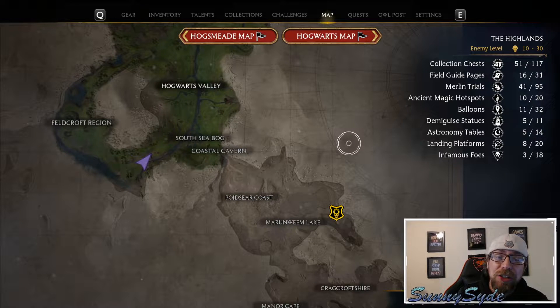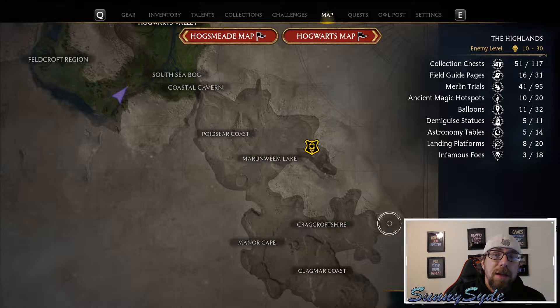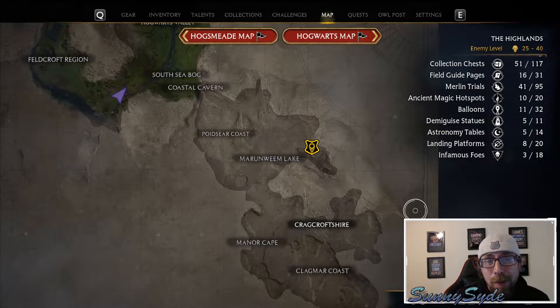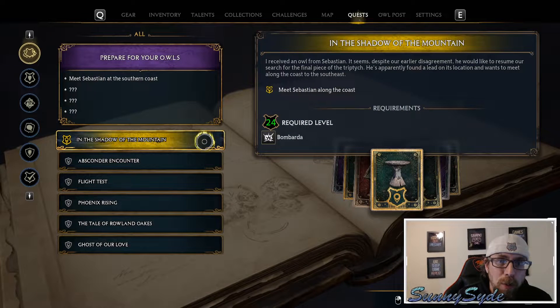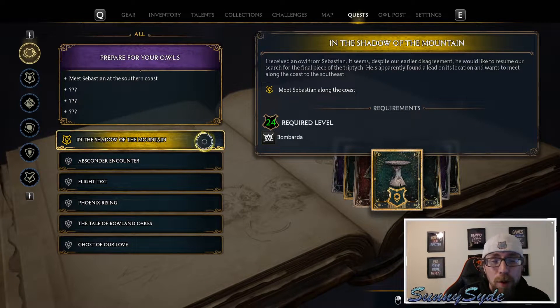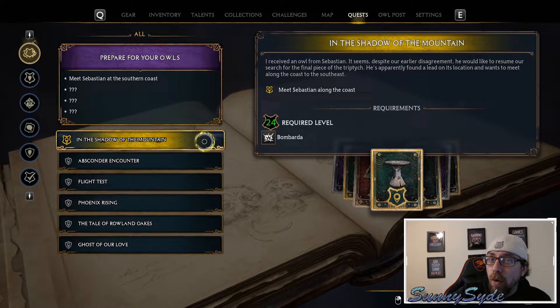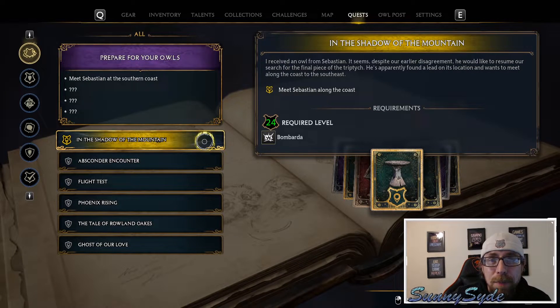At some point in your Hogwarts Legacy journey, you're going to want to go from the Coastal Cavern to Potsir Coast. You can travel to the southernmost part of the map at any point once you get your broom, which is what I did during my first playthrough, or you can wait for the story mission 'In the Shadow of the Moon,' where you have to go all the way across the map to meet Sebastian.